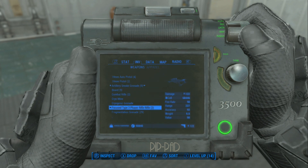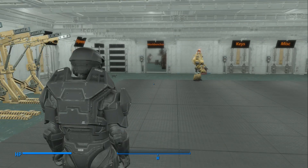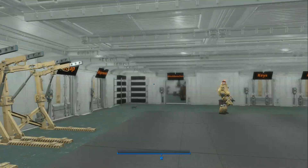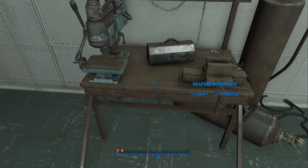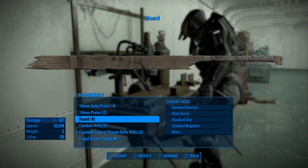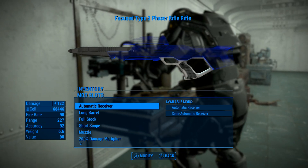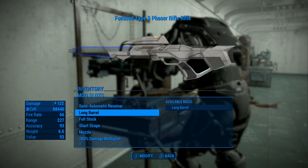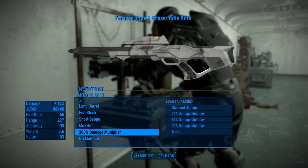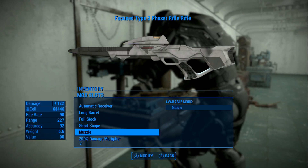I still have the — oh, let's see, are these both the same? I think these are both the same. For the purposes of the show we need one of them to be different. This is John — yep, this is John, the chief. So they both have the automatic receiver. I need one of them to be semi-automatic just so you'll see the difference. There's really not much difference. Both of them have the damage jumped up.